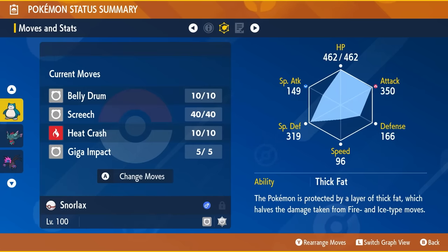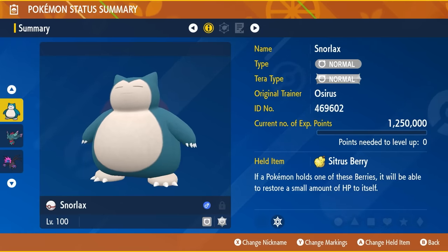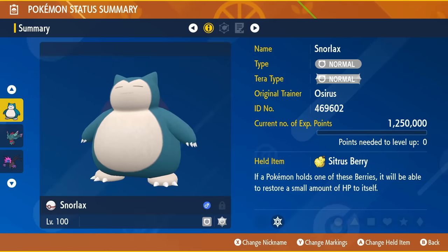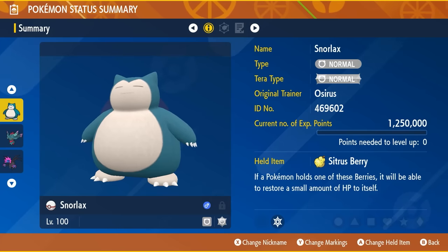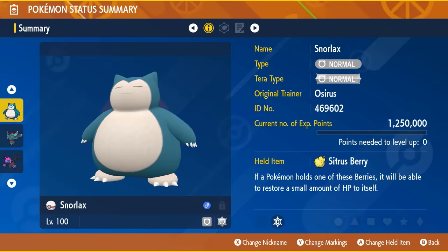Your stats should look like this after you've trained the Snorlax. It's worth noting that Snorlax is exclusive to Kitakami in the DLCs, but it is transferable through Pokemon Home, so if you have a copy from a previous generation you can transfer it into Scarlet and Violet that way. Since these are five-star raids, many Pokemon will be able to beat Fluttermane and Iron Jugulus, but this Snorlax is probably one of the fastest ways to farm those items.